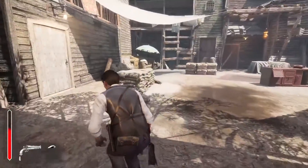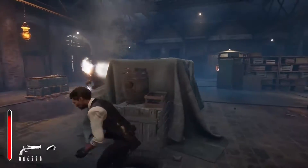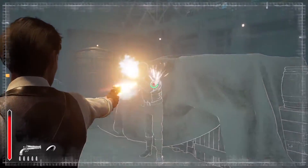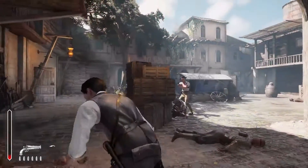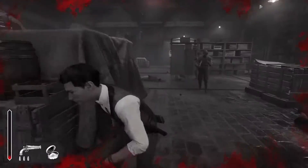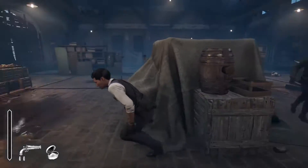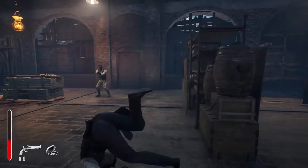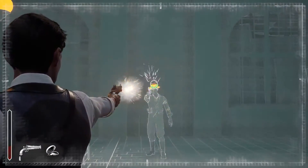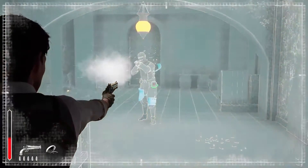While gunfights only happen ever so often, they require focus and fast reflexes. Sherlock's agility and speed give him the edge over his foes, but his relatively small health pool makes him a glass cannon. Cover can only grant a few moments to breathe, as enemies will do everything in their power to smoke you out. It's a much more effective tactic to always switch positions and time your dodges — they can help reduce or even completely avoid incoming damage.